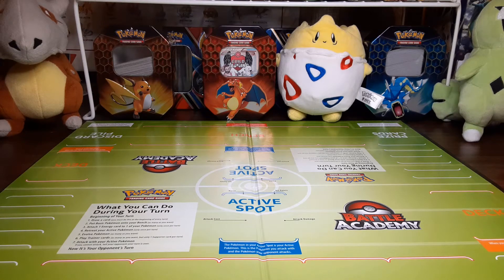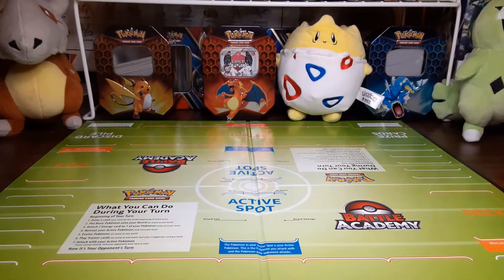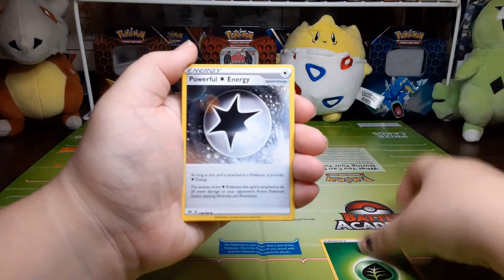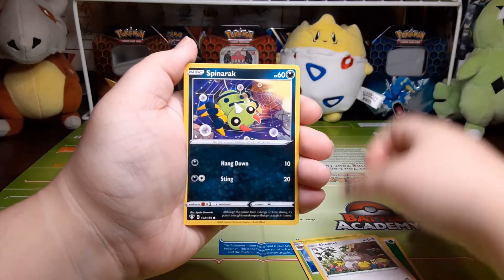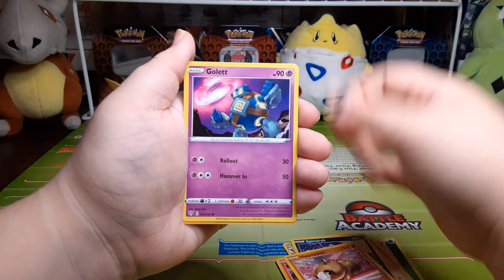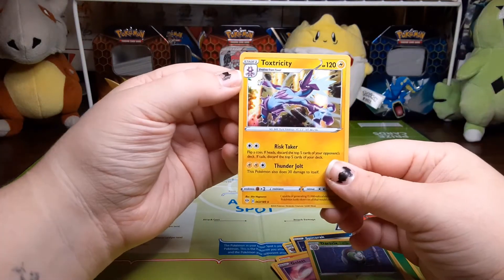On to the last pack for me, and then we have one more pack for Ethan. Here's that code card. We have a Grass Energy, Powerful Energy, Solrock, Steenee, Swirlyx, Spinarak, Larvesta, Hippopotas, Gollet, reverse holo Dartrix, and the rare is a holographic Toxtricity.